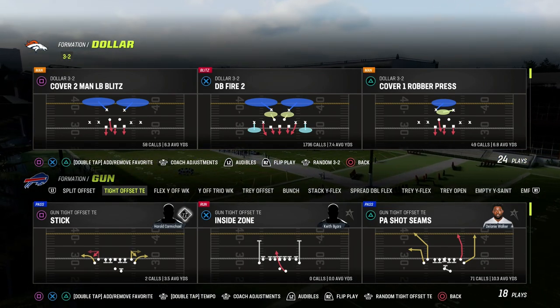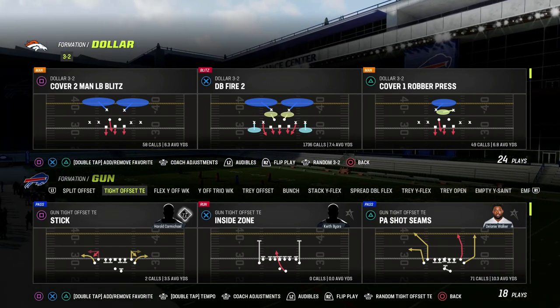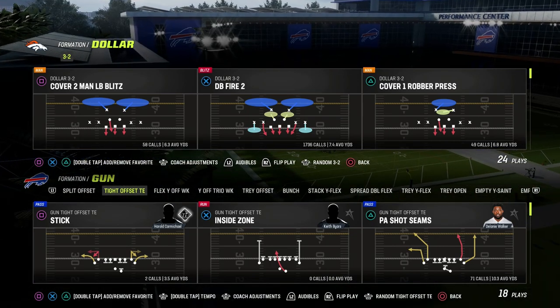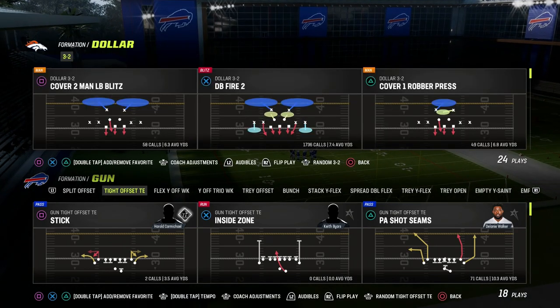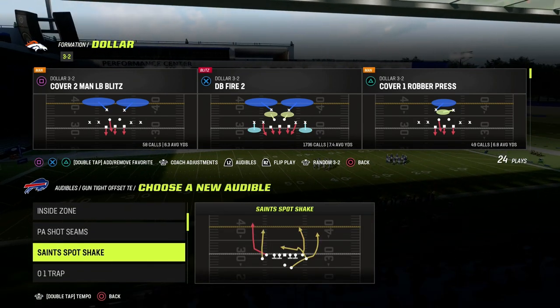We're going to be in the $1.32 to show you these coverages. If you want to get access to my entire $1.32 updated defensive ebook, we've been dropping several different updates in the Patreon this week. Make sure that you become a Patreon member — it's only 10 bucks, and it gets you access to everything: all the ebooks, all the updates, as well as any new ebooks released while you're a member. The link is down in the description below.